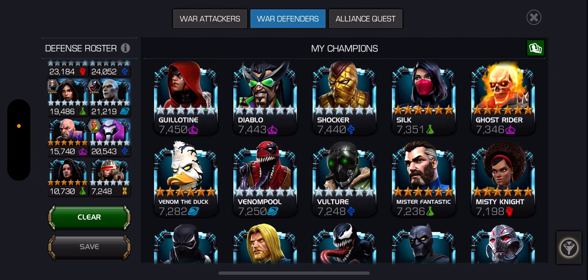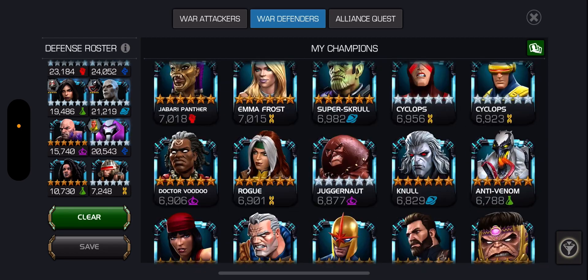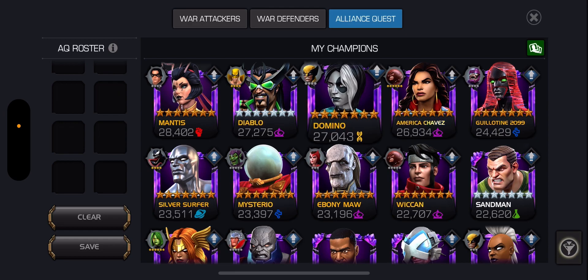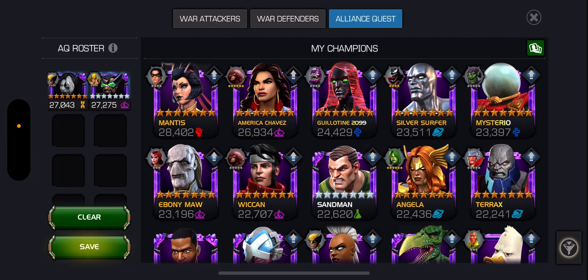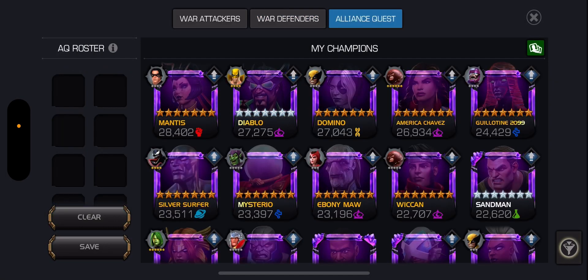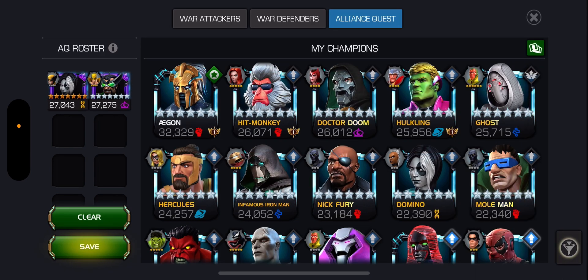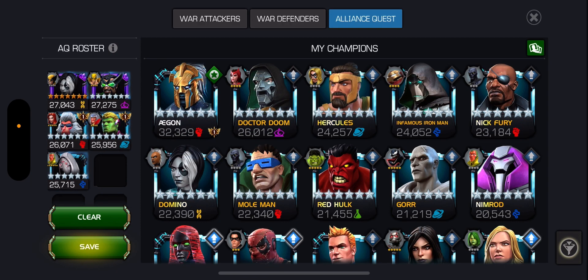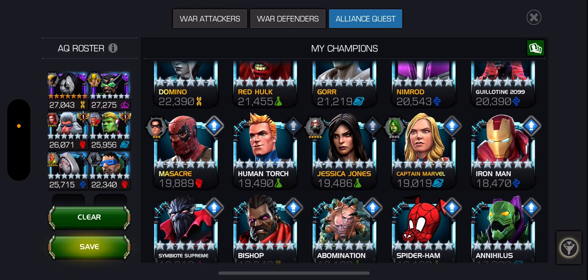I have Silk, I have strong champions but I just need to rank them up. I have new champions and some old champions. For alliance quest, I'll put the same champions — I'll go with Domino, then Diablo. Then I'll move to the six-stars, which will be Hit Monkey. You can use the same champion set in alliance war attackers too, since you can use three here and three there, switching from time to time.